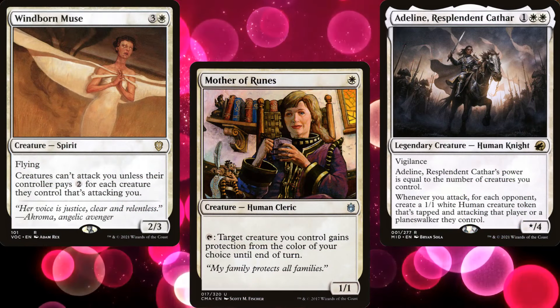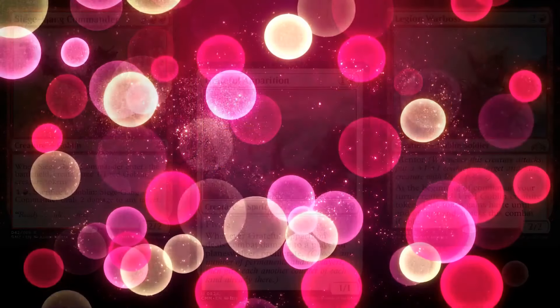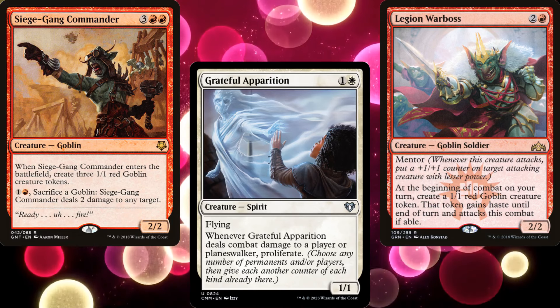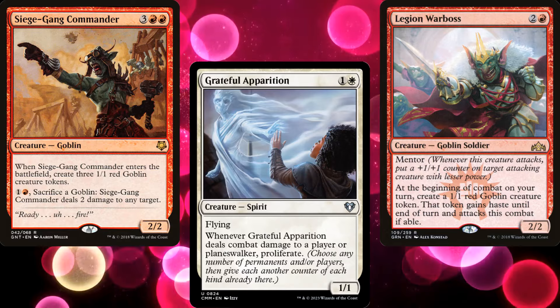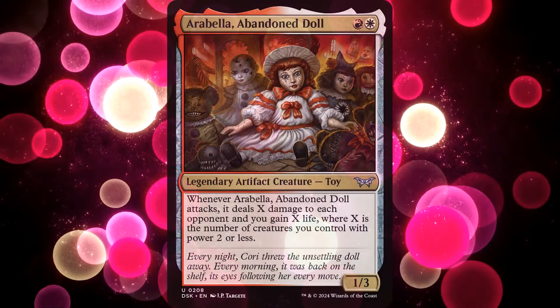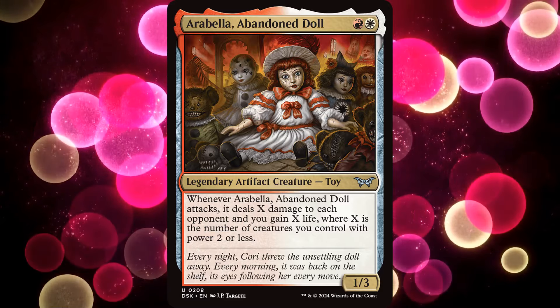White weenie is an archetype that is almost as old as Magic itself, so my veteran watchers should be familiar with the term. We want small creatures. We can attack with them if things are favorable, but the only card we really need to attack with is our commander. Of course, we'll want some support for our plan as well.